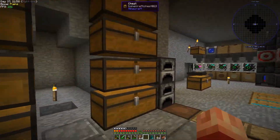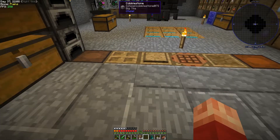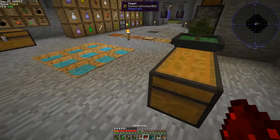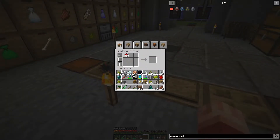It involves a few iron nuggets, which we should have, and some redstone blocks, which we should have plenty of now — four redstone blocks. So let's grab that and we'll make some of those over here. Like so.